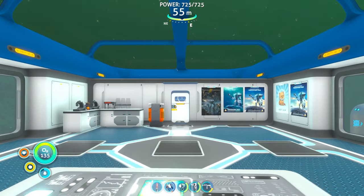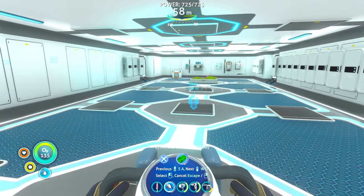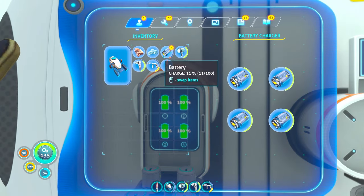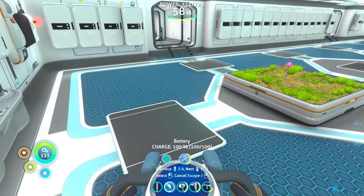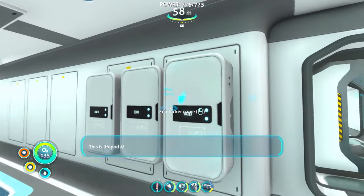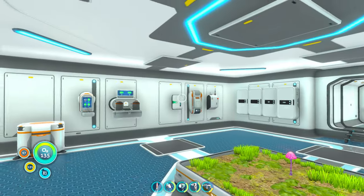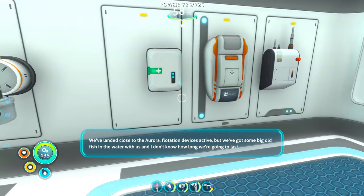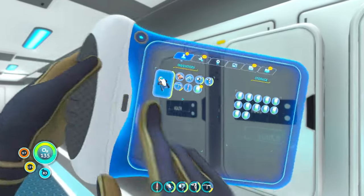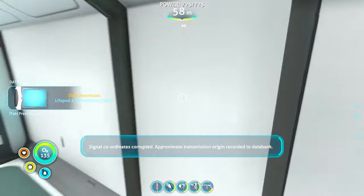Hey guys, welcome back to Zoonotica. I don't really know what to do now, to be honest. Oh, I know what to do — I say this every time, then there's something very obvious to do. Listen to this. Crash sites: bring radiation protection. Four out. Signal coordinates corrupted. Approximate transmission origin recorded to data bank.